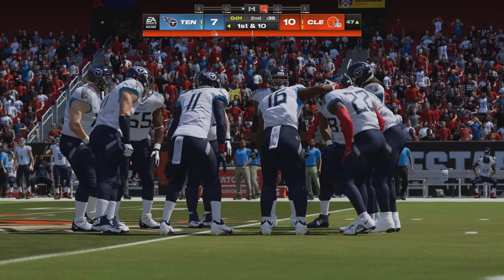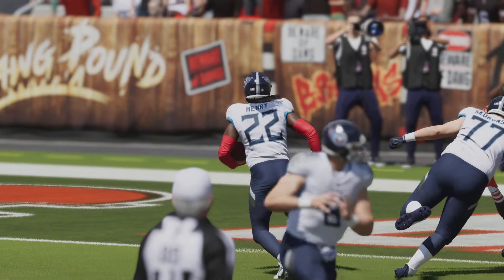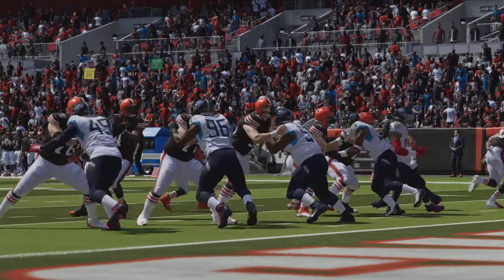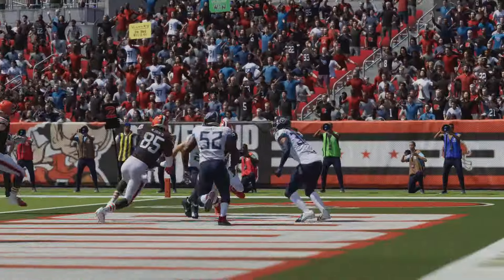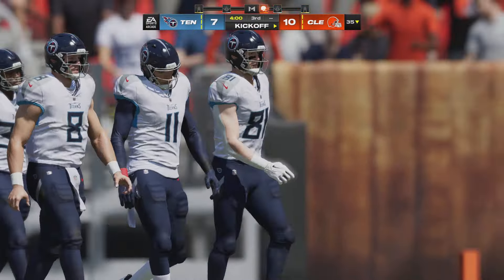We have reached halftime in Cleveland with the Browns on top. EA Sports halftime report: the Browns got a solid performance in the first half from Deshaun Watson, who had a touchdown pass helping his guys to a halftime advantage. This one is still anyone's game as we welcome you back for quarter number three.